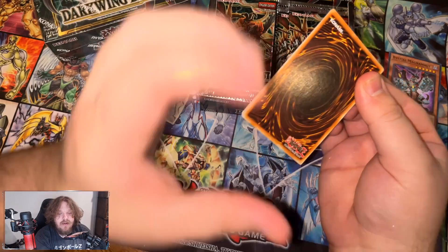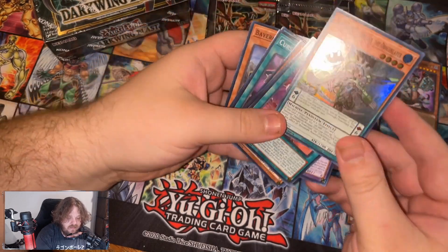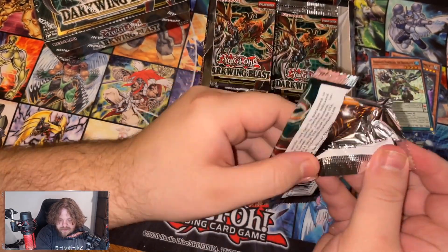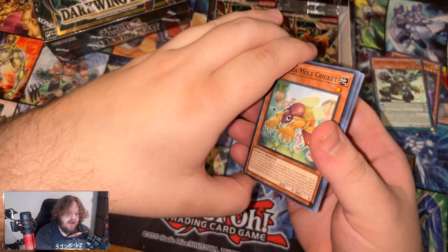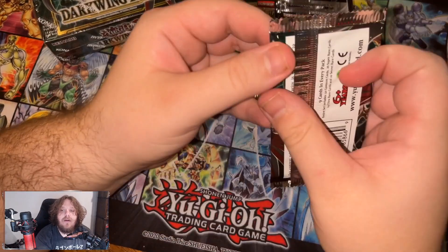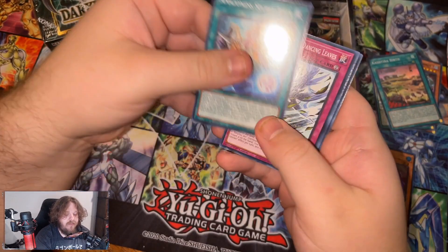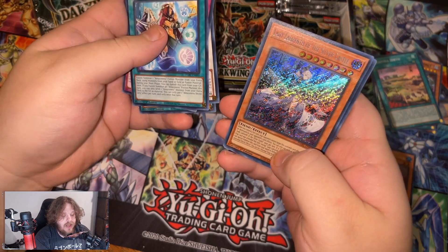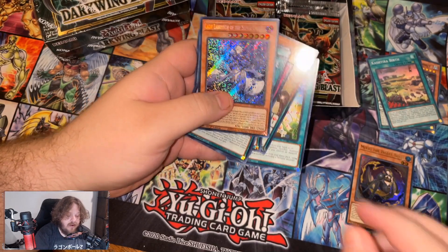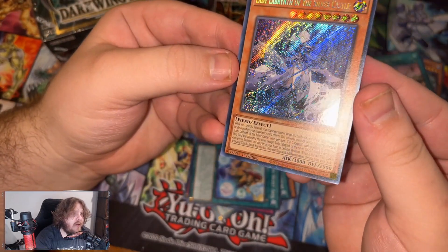Yeah, if we see a Starlight border and it's either a Synchro or a Fusion, we're freaking out. These cards feel strange. I'm excited for that Crystal Beast set that's gonna be coming out - should be pretty cool. We got Lady Labyrinth of Silver Castle, a $15 card. It's definitely not bad, looks really cool too. Oh, it's got Foil Bleed on it too - I don't know if you guys can see that.